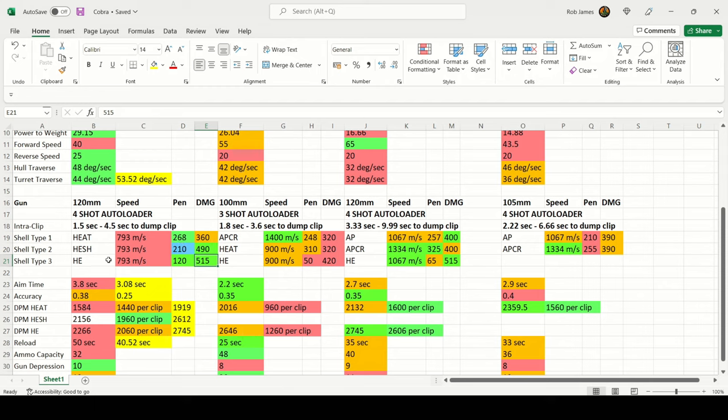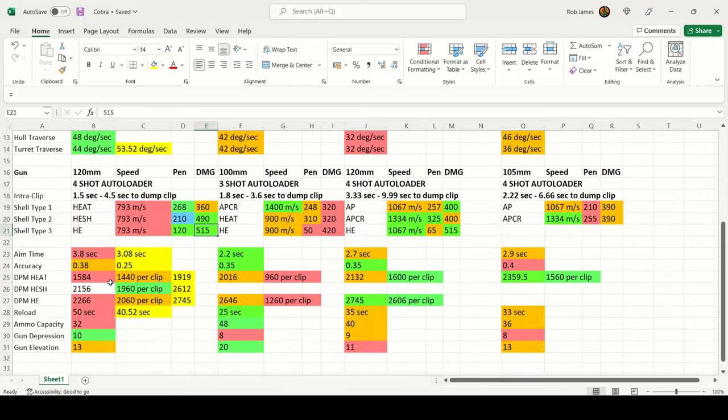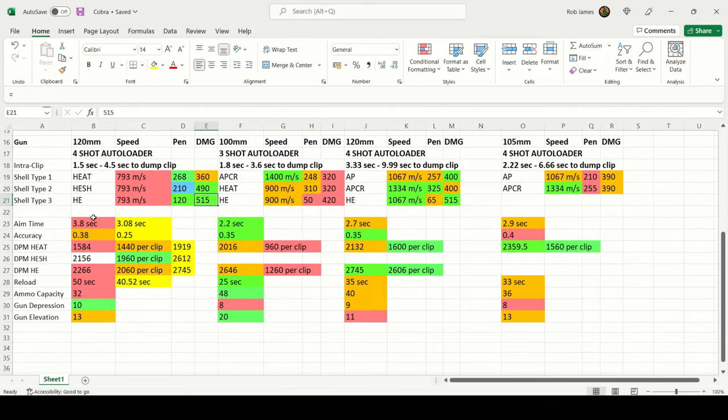When firing HESH against lightly armored opponents, 210mm is plenty of penetration and dramatically increases your alpha by 130 damage. Loading a magazine of HE gives you 515 alpha damage for serious damage output. In terms of gun handling, a lot of stats are highlighted red and orange — worse than the competition. This is expected given the high alpha damage potential and burst damage of the Cobra.